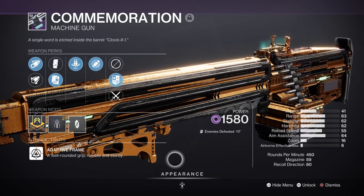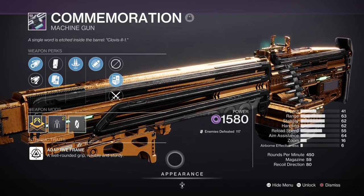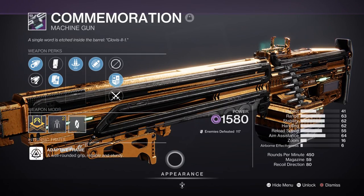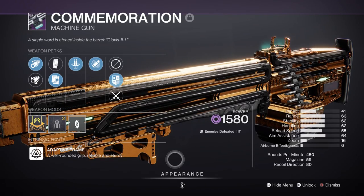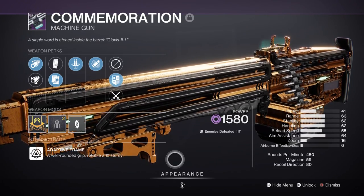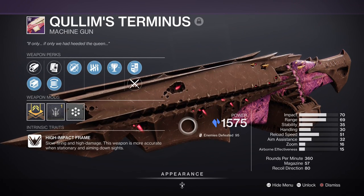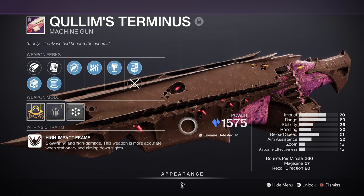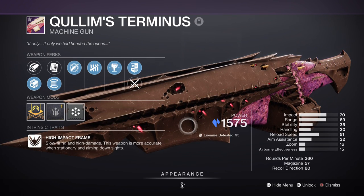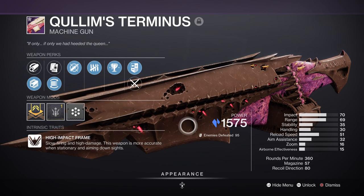For heavy we have two choices. Commemoration with Reconstruction is a great heavy to have, as it allows you to basically overflow your weapon and destroy a champion or ultra without needing to reload. It also shoots fairly well, has good damage, and a pretty large magazine to rely on. We then have Guillotine's Terminus, which is similar to Commemoration except it is a high-impact weapon, firing slower but inflicting higher damage. If you get the correct magazine size perks and use the orange trait, you can get an easy 80 to 101 round magazine — add damage perks on top and you have a fairly amazing heavy machine gun.